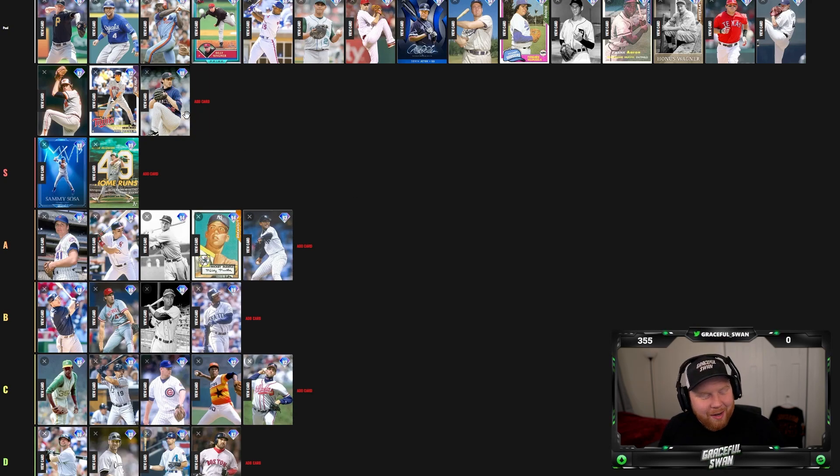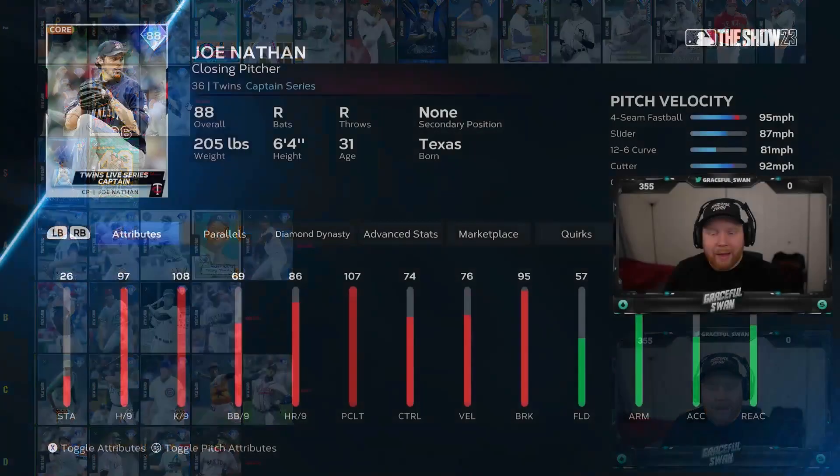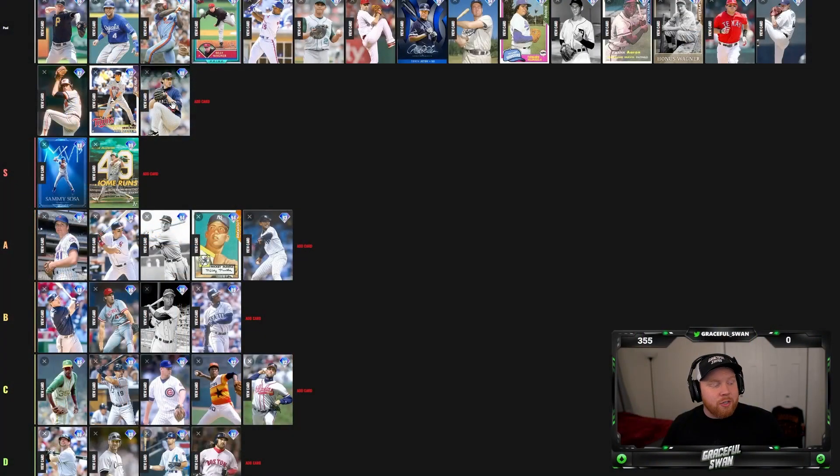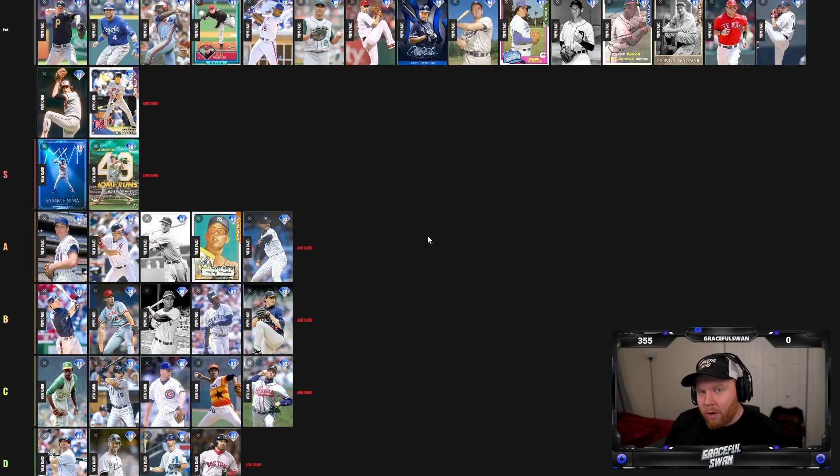Joe Nathan — relief pitchers are tough because bullpens aren't the greatest right now unless you do some grinding with WBC cards or Devin Williams. Joe Nathan always has good per nines. His pitch mix includes five pitches including the cutter — I wish he had the sinker on this card but he does not. He's in my bullpen though. I think Joe Nathan is a B tier card — not quite on the level of Mo, but definitely not bad.